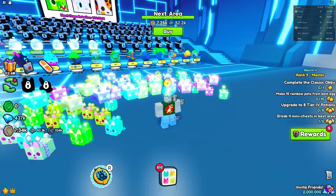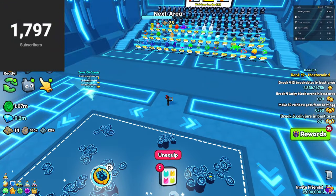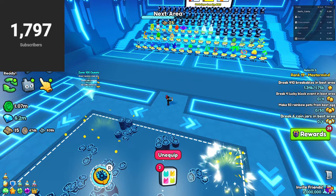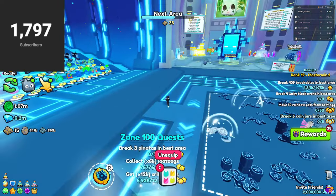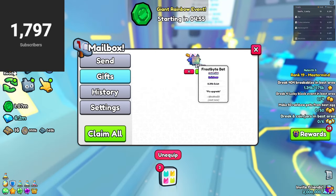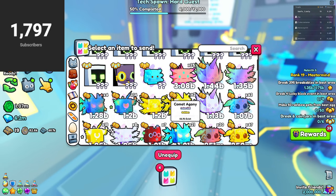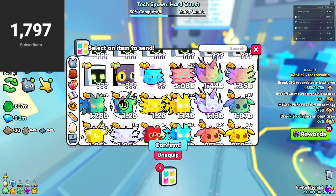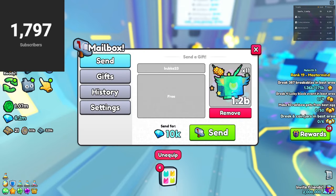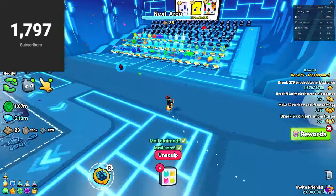That wraps up today's video. If you enjoyed it, make sure you subscribe for more content like this. I'll try to find more ways to help you spend your Robux wisely in Pet Simulator 99, because this Forever Pack from Big Games on Update 7 was definitely a W. Catch you guys later!